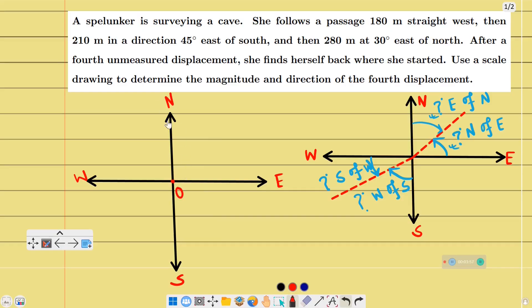Now we have started to survey the cave from this starting point. She follows the passage — the first displacement is 180 meters straight west. So S1 vector is in the negative x direction, meaning west. This is our first displacement vector S1.